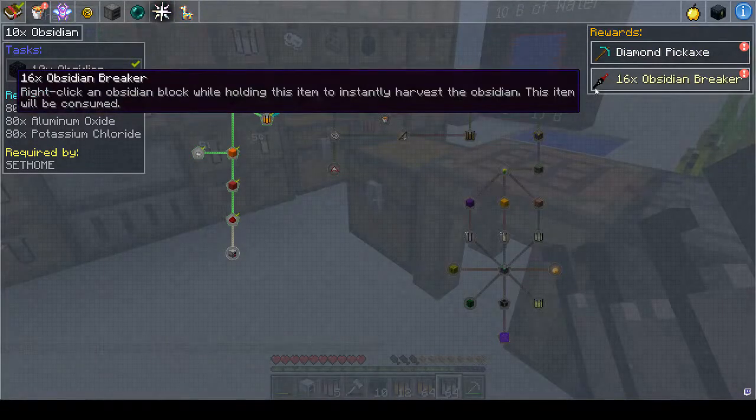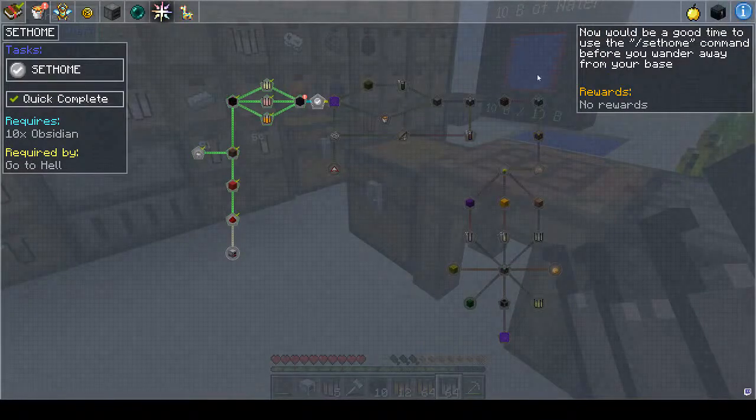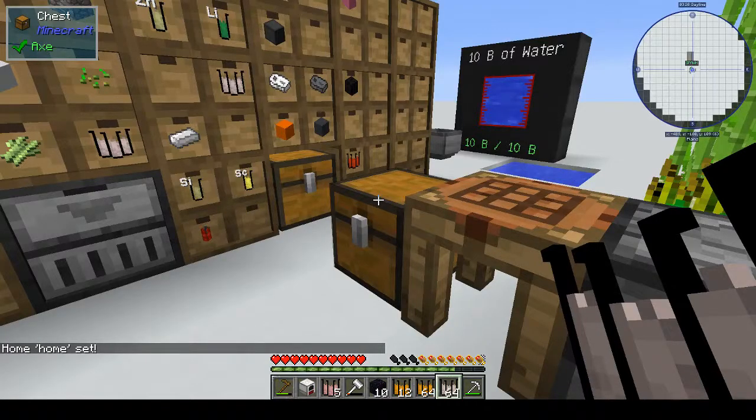For that we get a diamond pickaxe and 16 obsidian breakers - right-click on an obsidian block to instantly harvest obsidian. And the next thing is set home - now would be a good time to use the set home command before you wander away from your base. So: /sethome - and we're done.